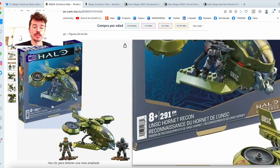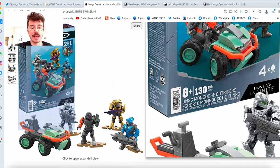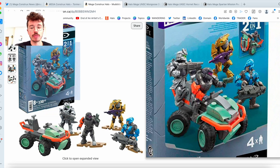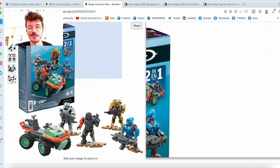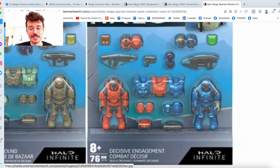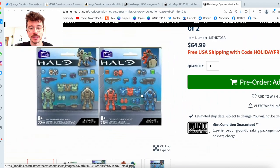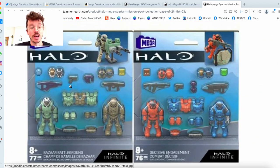The first one we had a look at the absolutely gorgeous UNSC Hornet Recon, the second at the UNSC Mongoose Outriders with just so much goodness there — that is incredible. And then in the last episode, we had a look at the Decisive Engagement unit. Today, we're having a look at its sister, its brother, the Bizarre Battleground.